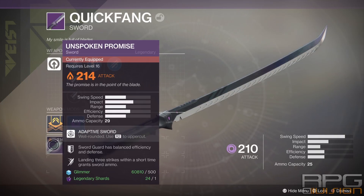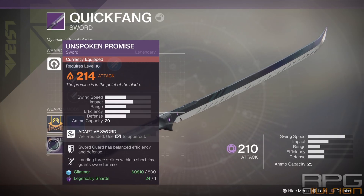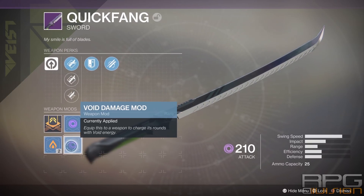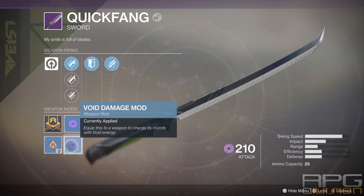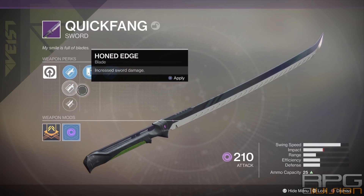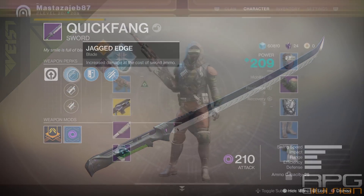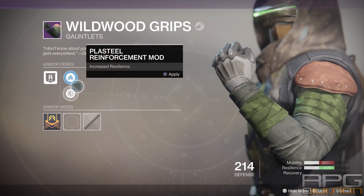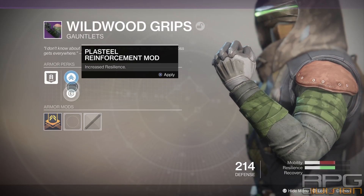Your item that you want to upgrade needs to be of lower base power level. You cannot upgrade an item that has a higher power level with an item that has a lower power level — that's impossible. The infusion process also destroys the weapon that you're using in it.